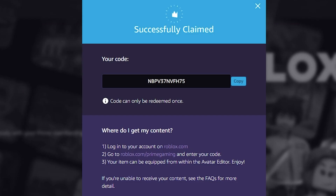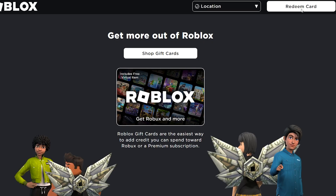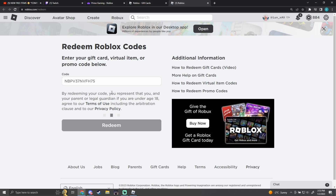Wow, I'm so hyped to get this knife hat! Now that you have your code, go to Roblox and click on gift cards, then redeem, put your code in and you'll get the item.